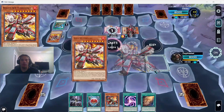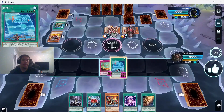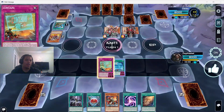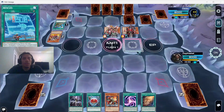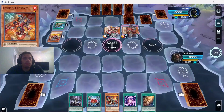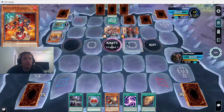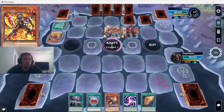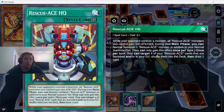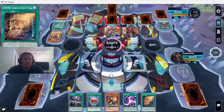He tributes off one Rescue Ace monster to summon another, gets a Hydrant search, and now Hydrant lets him tribute to summon Turbulence and set four cards — still disgusting. He only sets two though; my guess is he opened mostly spells and traps. Contained was in there — the monster negate. I know Rescue Ace is a top deck and I definitely need to study it more before my next regional.